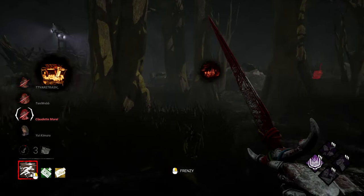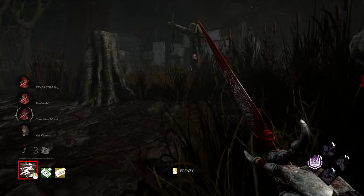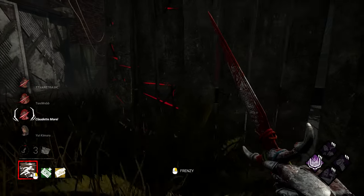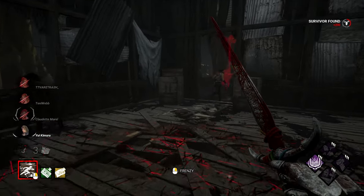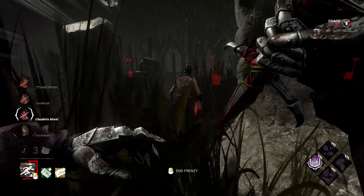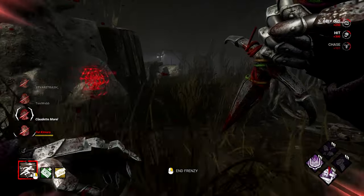Another gen done, and a save. Did this guy stay for the heal? She's sprinting — look at that speed, what does she have, some sprinter perk? Let's get her. Give it a little injure, just a little rubber on the back. Two people on the gen. I know I have Claudette back there but I'm ignoring her — these guys are on gens, that's what you need to be doing.